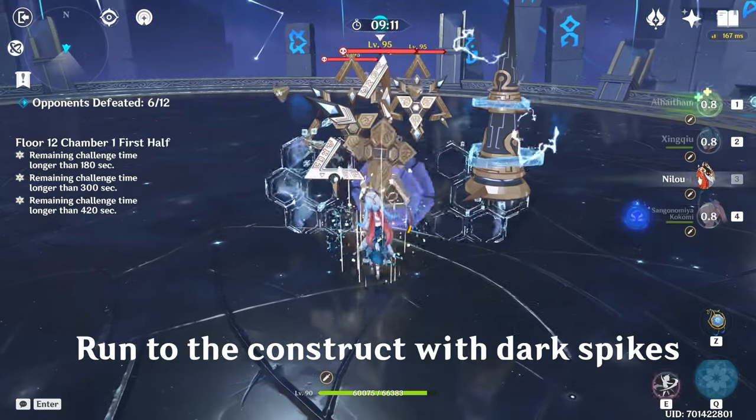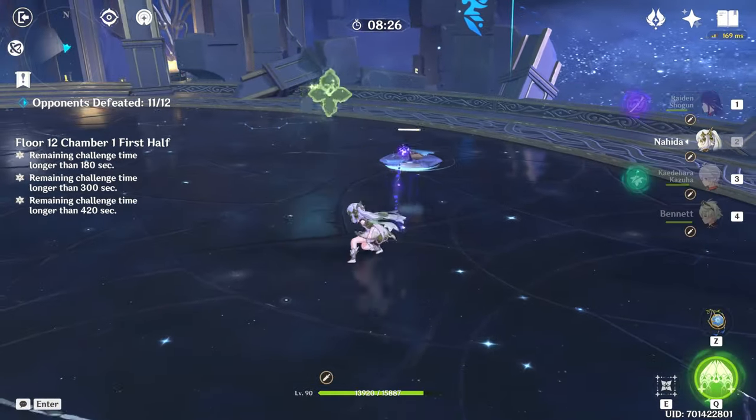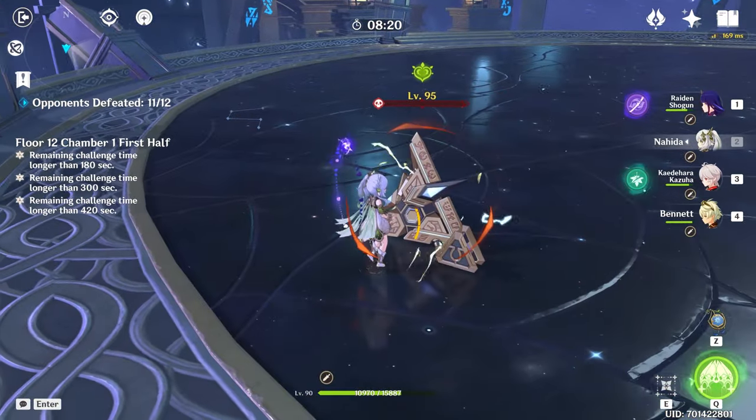If you aren't able to DPS the prisms before they go invisible, creating a Quicken reaction on the prism will immediately stun them out of that state. That is why running electro and dendro is your best way of taking on this floor.